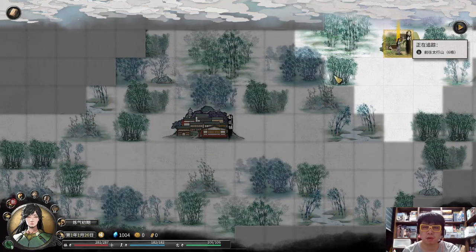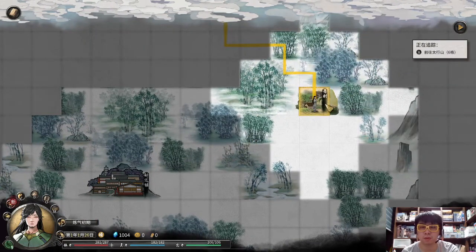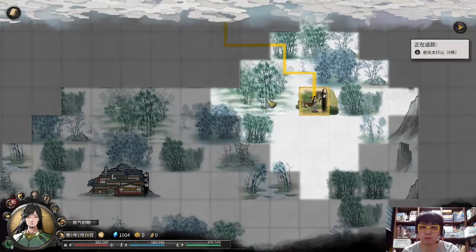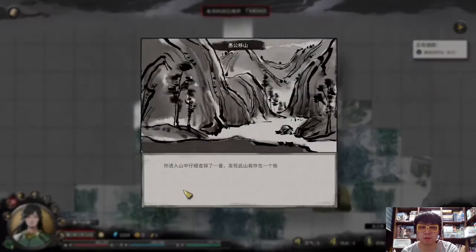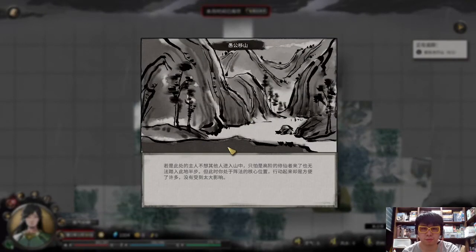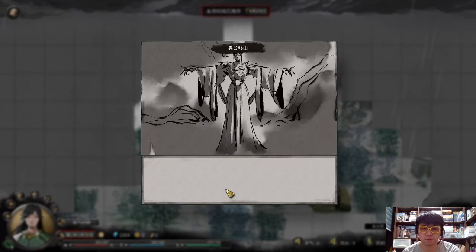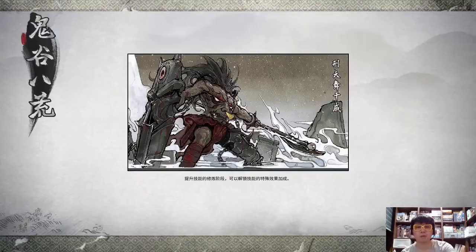After character creation you will come to the town, and from there you will come to the village. After talking to the old man, he will give you the quest to defeat the spirit. Come over here to fight the spirit.